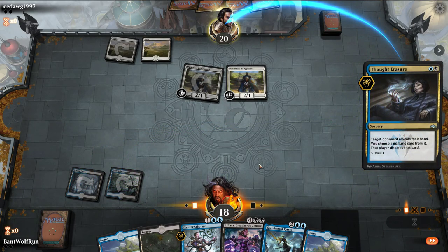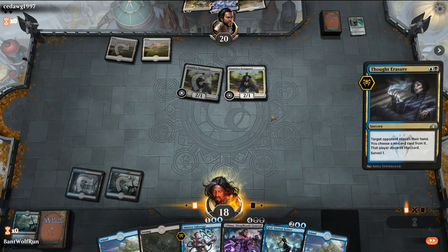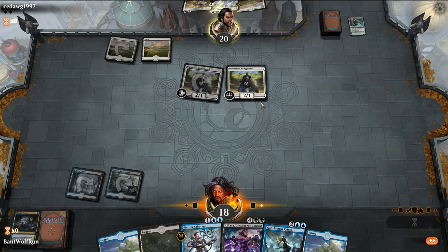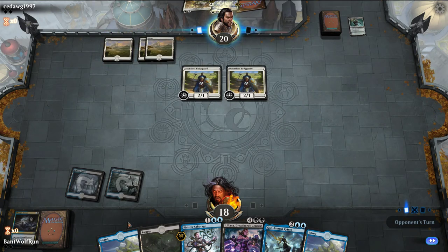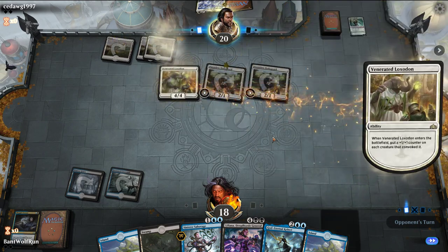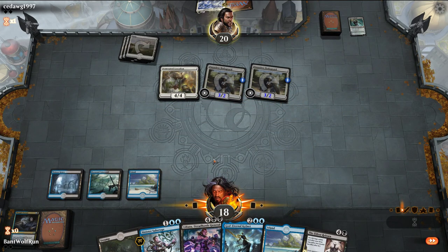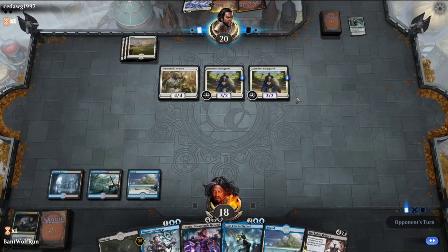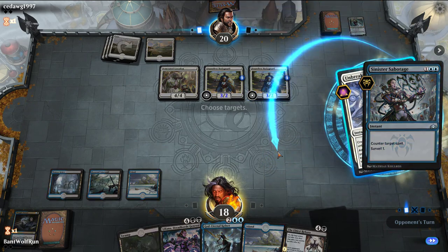So we might be able to drag them out long enough here. We're going to Sabotage whatever they play. We don't want Gideon — we do not want to deal with Gideon. Here they'll need to decide if they want to go with the Venerated Loxodon play or attack in. They go Loxodon, which does put more power on them. This match would have been a lot better if we were on the play — we would have been able to get under this and still take out the Gideon.